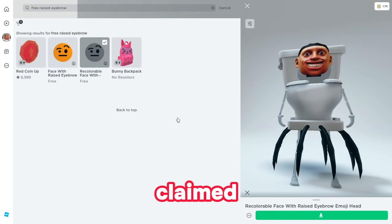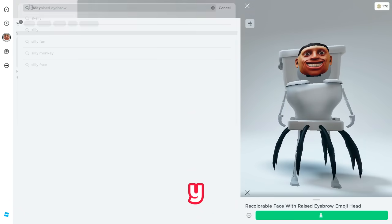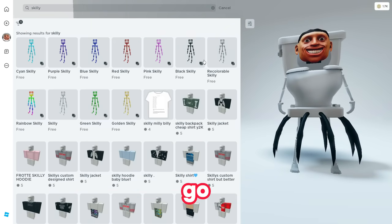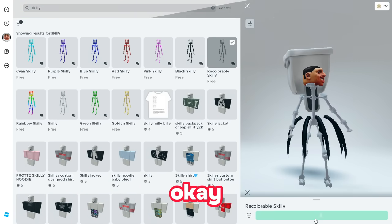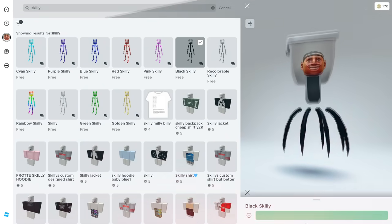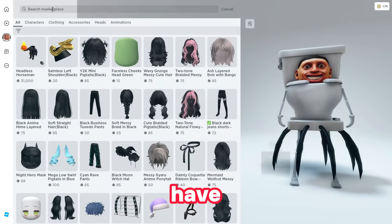We just claimed it. Next, search for 'skilly' — S-K-I-L-L-Y. You will find the recolorable skilly; go ahead and click on it and claim this free item. Once done, choose the black skilly. You can also go for the pink, red, blue, purple, cyan, rainbow, or the default skilly depending on the color of your hair.